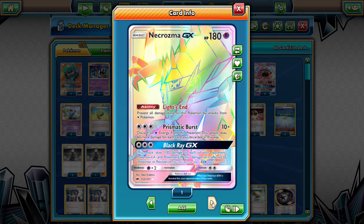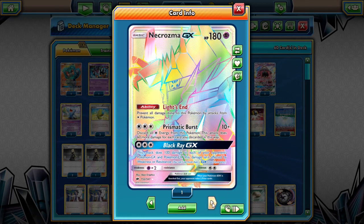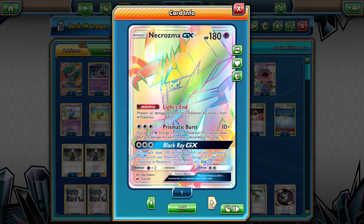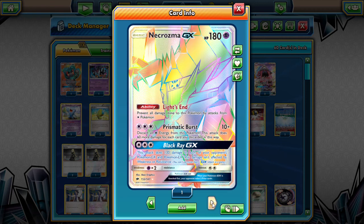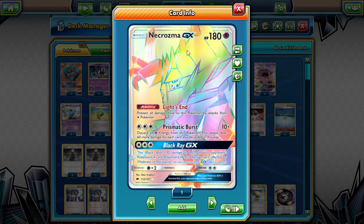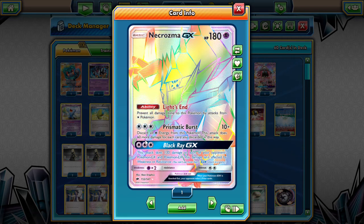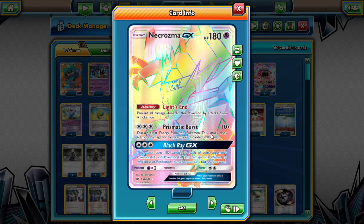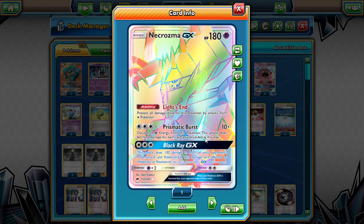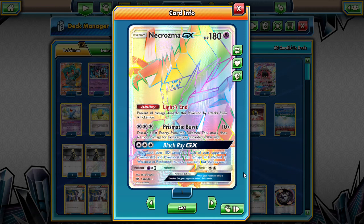I originally had a Nihilego in this spot, but past its confusion ability, the base 120 attack and prevents retreat was not helping too much. So we ended up throwing this regular Necrozma in here. It can do 60 more damage for each Psychic Energy you discard. If we have 3 Psychic Energies on it, it's doing 60, 120, 180, plus 10 - 190 damage with Prismatic Burst. And then we can bring it back with Lunala Prism Star.